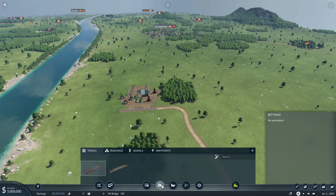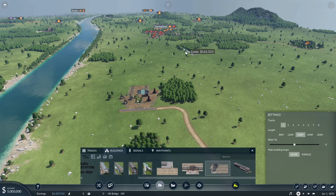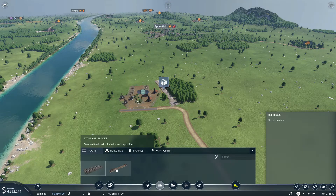Let's go ahead and build us a train station. We're going to go with a dead-ender here — a terminating station. We're just going to build it next to the road. Not worried about any roads — it's already connected as you can see. Let's get our tracks going.